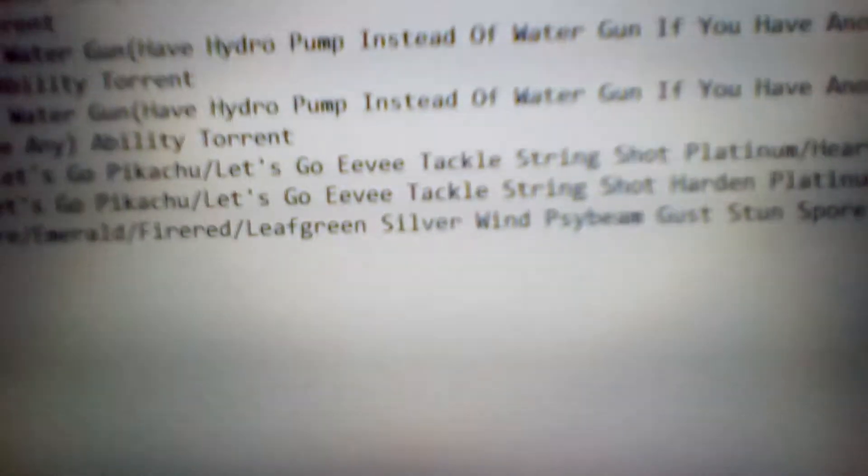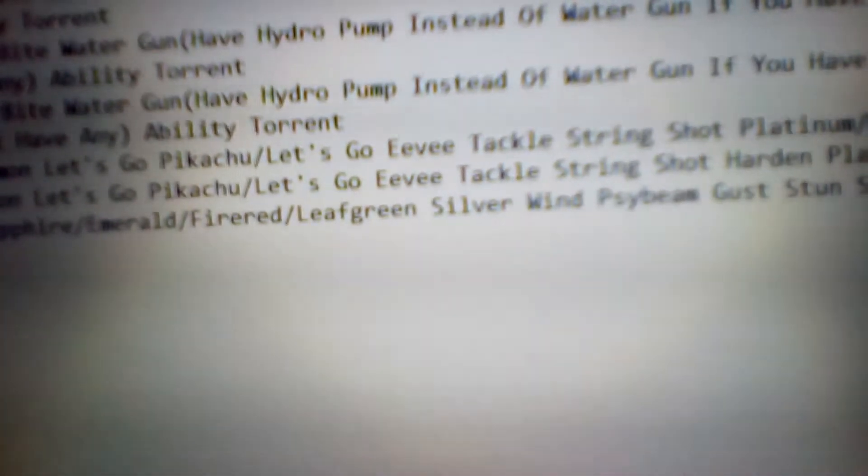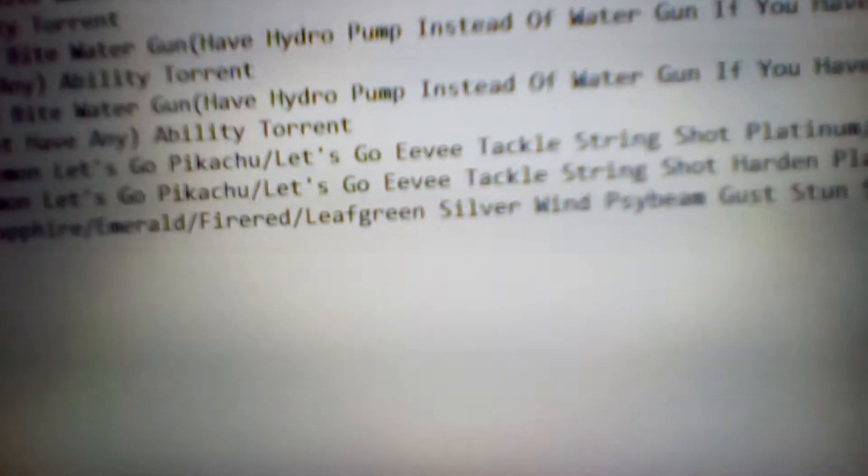Let's start off with the moves for Caterpie. For Gold, Silver, Crystal, Ruby, Sapphire, Emerald, Diamond, Pearl, Platinum, Pokemon Let's Go Pikachu and Let's Go Eevee, we got Tackle. You already know about that from the previous ones, but I'll explain it again. So Tackle — it depends on which generation you're in. For generations 2 and 3, it's 35 power, 95 accuracy.